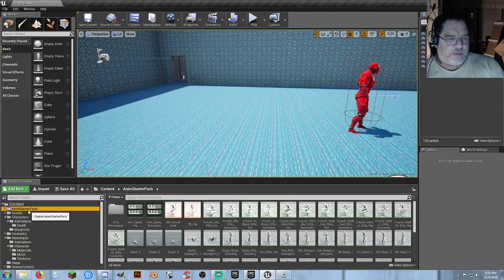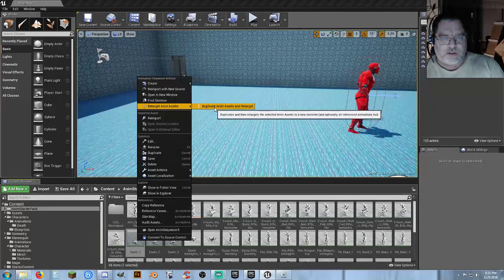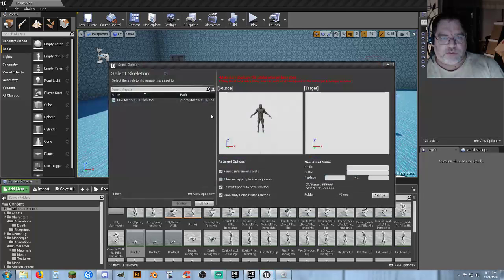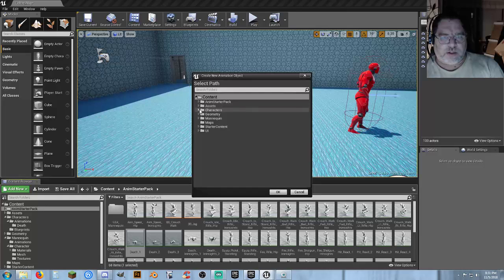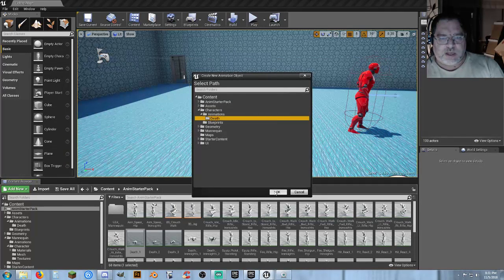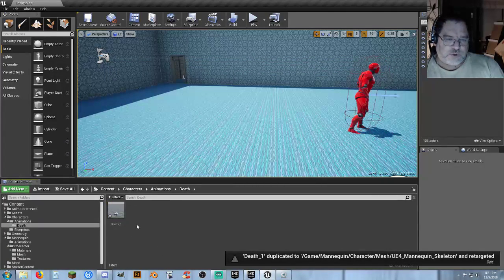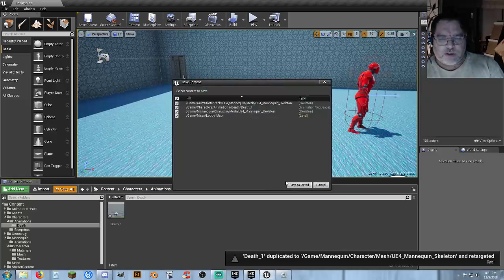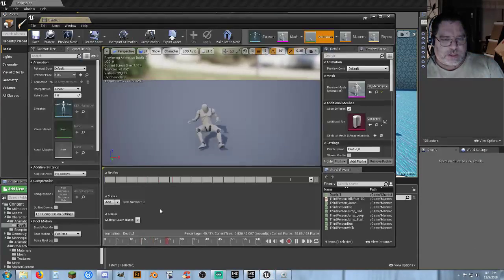Now we can go into our animation starter pack. We're going to grab death 1, right-click on it, and duplicate animation asset and retarget. Select UE4 mannequin skeleton, hit change to change the location where we're putting it. It's going to go in our characters folder, animations, and death. Then retarget. It should automatically carry you to that folder. If not, just go to it manually. Then go into death_1.